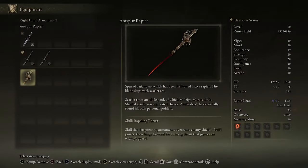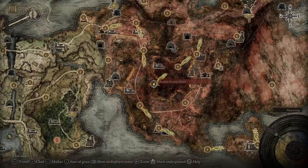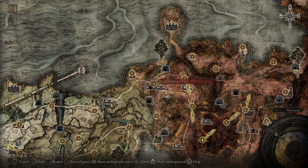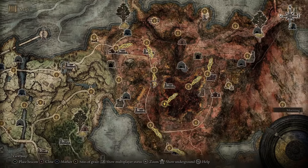The Antspur Rapier is a thrusting sword — it does 55 Scarlet Rot buildup on hit and it can support Ashes of War. Next we're going to head over to the Swamp of Aonia in Caelid where we're going to grab the Poisonous Mist Ash of War.